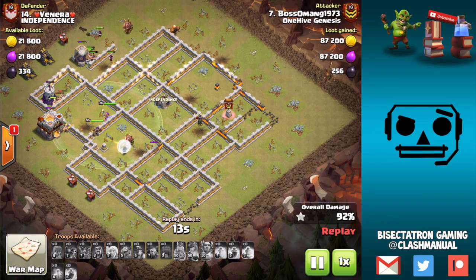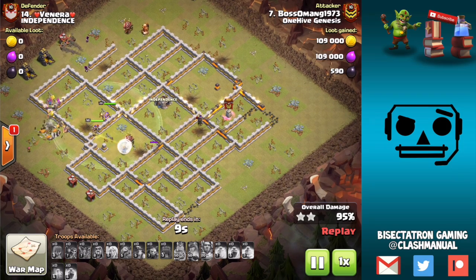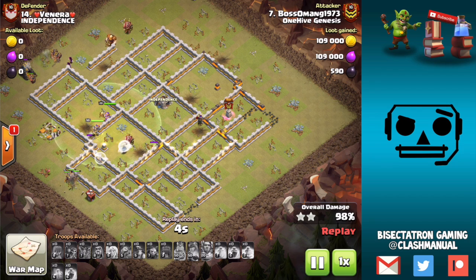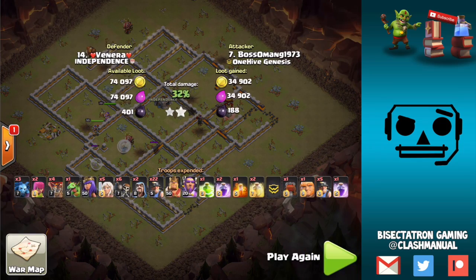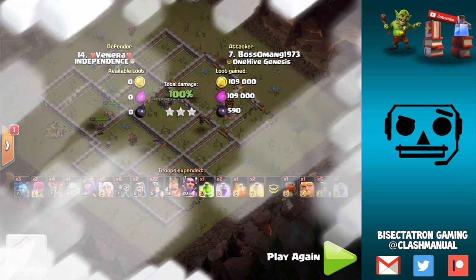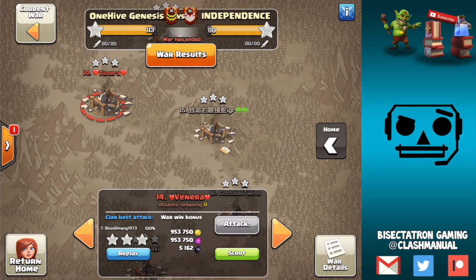Those extra barbarians are actually pretty powerful if they don't die to splash damage. The queen pushes through, and the cost is one spell and maybe an extra rage — depends how you look at it. But that extra minor troops in the base is something very powerful that people kind of forget about. You know, you could have five max miners going through the base plus a siege machine to tank for everything — don't overlook that.